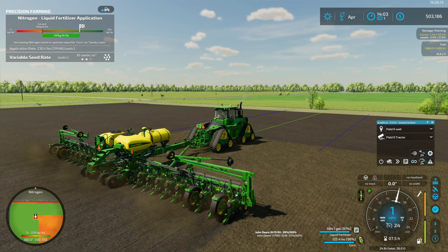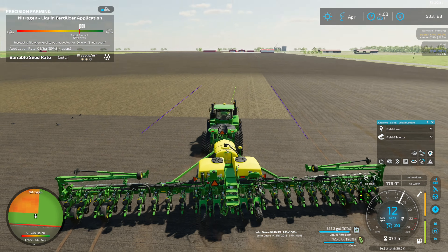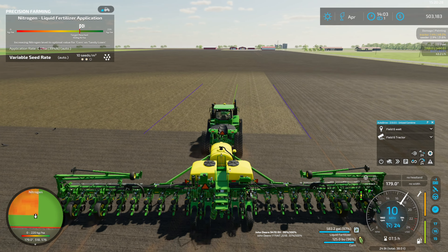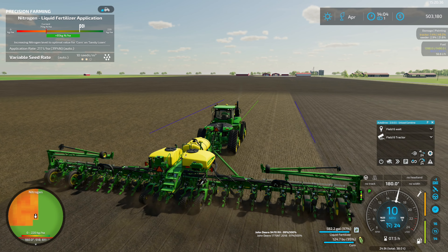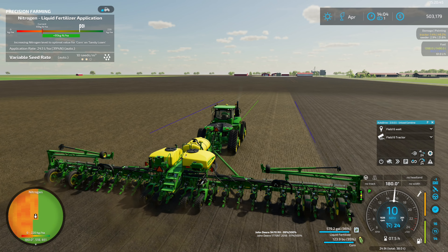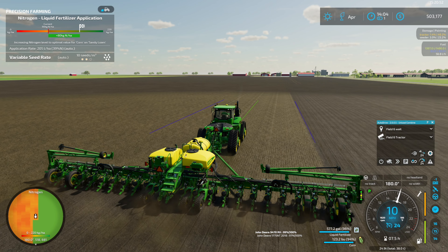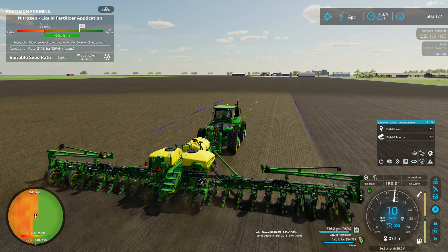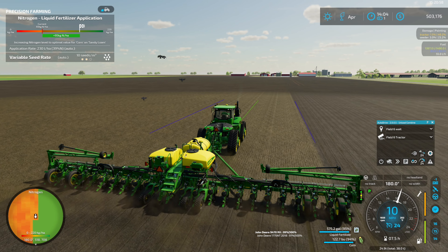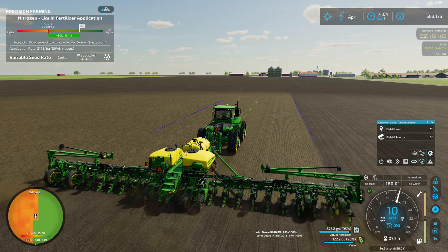Nice to see that the planter held more fertilizer than seed, so I didn't have to fill up the fertilizer first. That's always my preference — I like to see the fertilizer last longer than the seed does. That might have flip-flopped if we hadn't already put some fertilizer down on this field, although looking at the map it really doesn't look like we put that much. This field must have really been depleted. Something to try next time is to increase the application amount — I think you can adjust the application rate with the spreader.